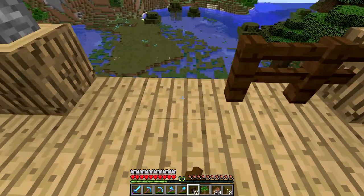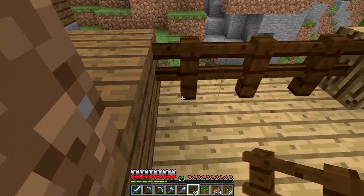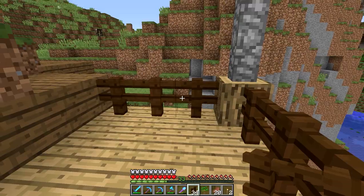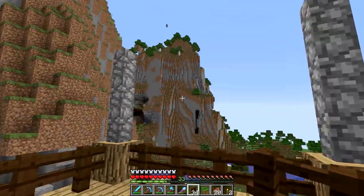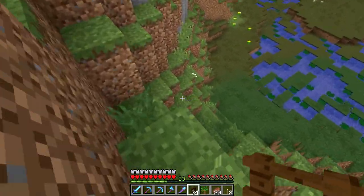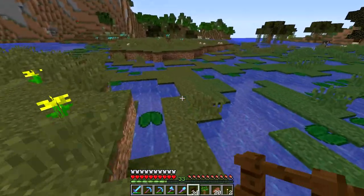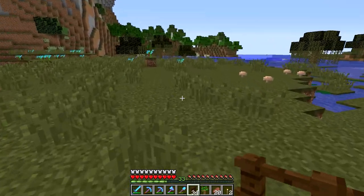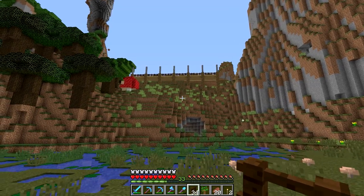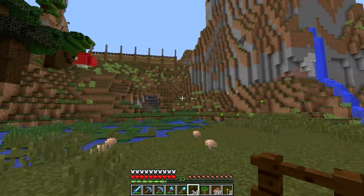We'll just lay those all along this edge right here. That gives us our nice little deck area that we can kind of look out over the water — or the river, or whatever you want to call it. Really it's a swamp, and it's kind of a miserable looking swamp. Not the greatest view in the world, but I guess you got to make do with what you got. That actually looks pretty good from a distance.